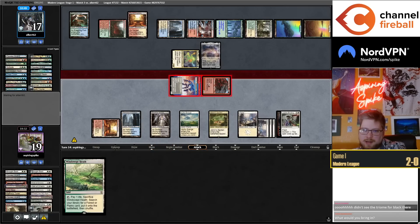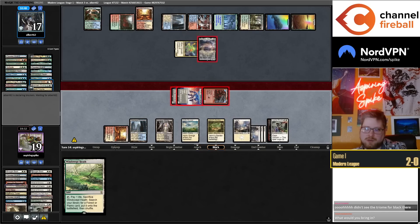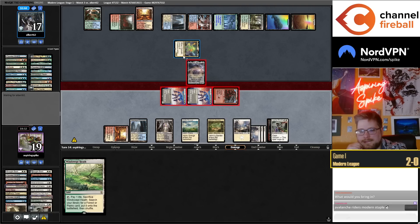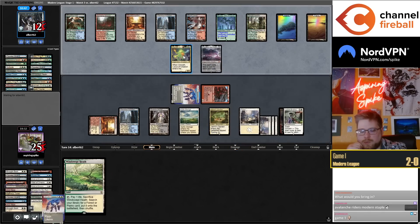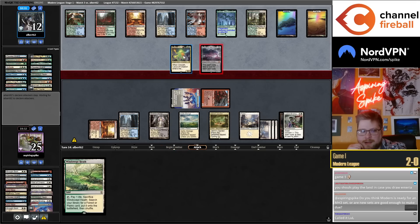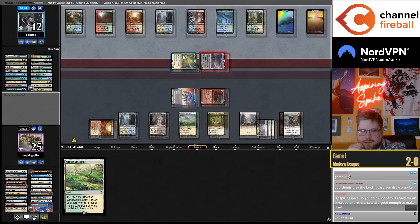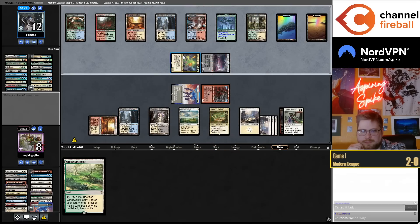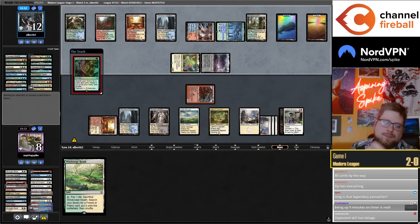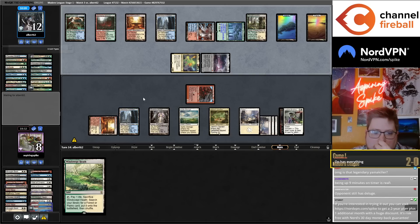They're playing three Boseijus — main decking three Boseijus. We'll take one more draw step. Hey Yamma, good to see you. They still have the Deluge in the yard. They tutored Windswept Heath.